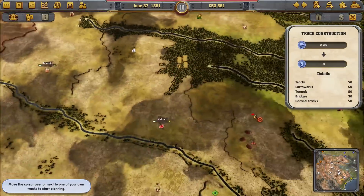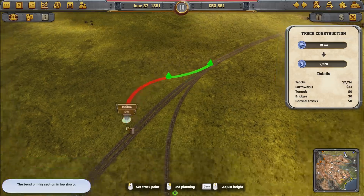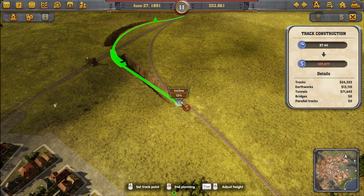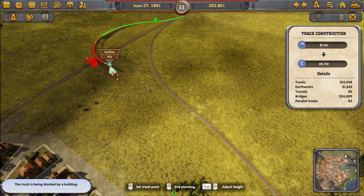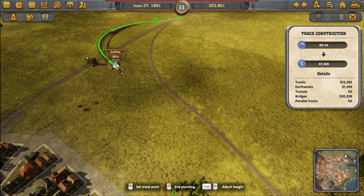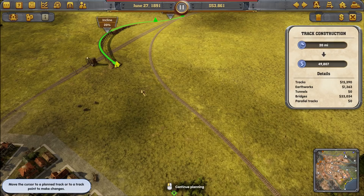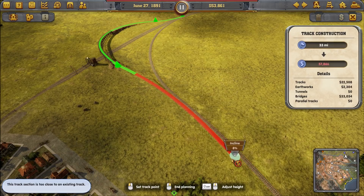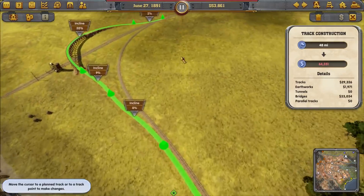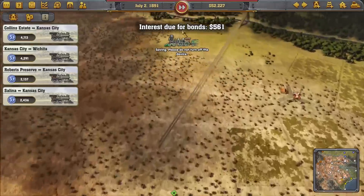We want to do a split off from this side and connect over here. I'm thinking about making a lower crossing — there we go. So if we do that and connect up over here, that'll be fine. 64 grand to do that, so we'll let the game run a little bit more and then get our double track going south. The interest for the bonds — this is fine, we can just print more money. That's the way it goes.